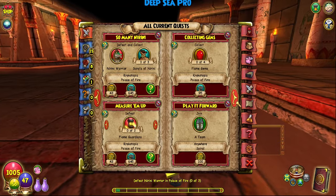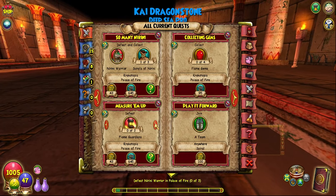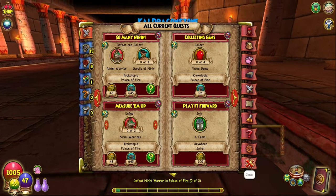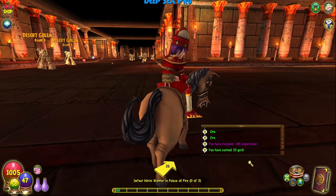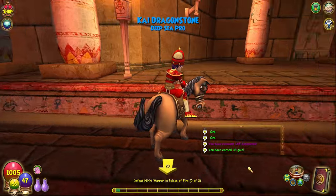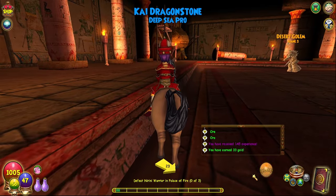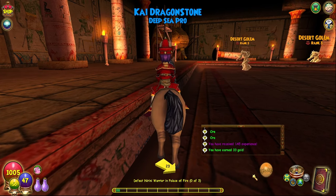Defeat flame guardians. Nerini warriors. The Palace of Fire. I have to defeat so many of these guys just for a bunch of... We're gonna crash! Ha! There we go. We're crashing.